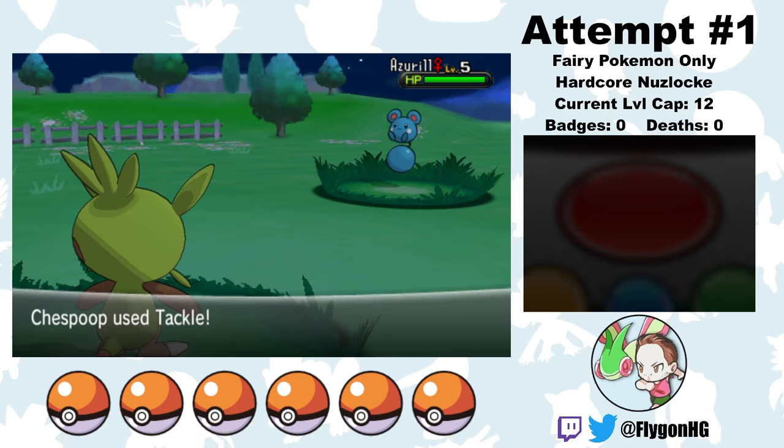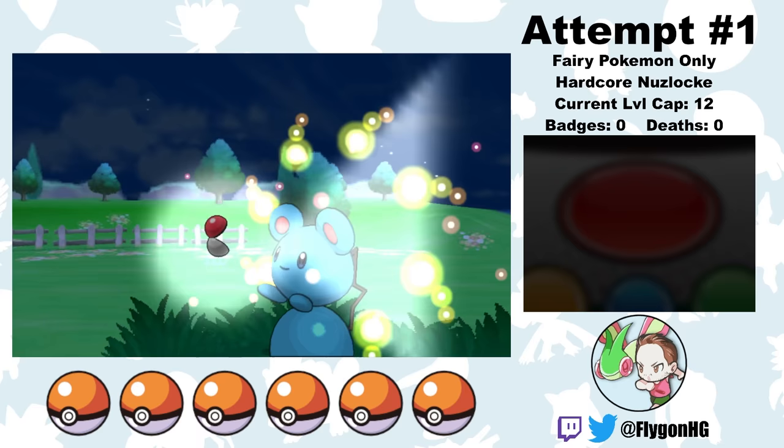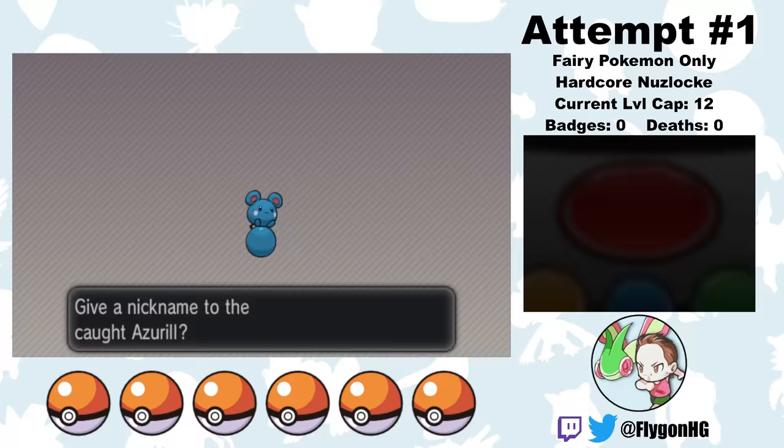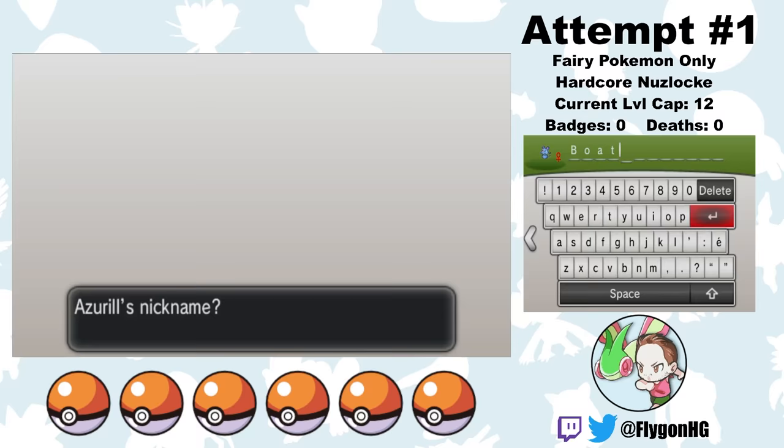Fortunately, there isn't much I have to do with Chespin before I can get to Route 3 and find an Azurill, who will be the run's official starter. Prior to this generation, Azurill was Normal type, which never really made much sense to me since it evolves into the Water-type Pokemon Marill. You'd think it would've made sense to make Azurill a pure Fairy type, such that it evolves into the Water-Fairy type Marill, but I guess not.